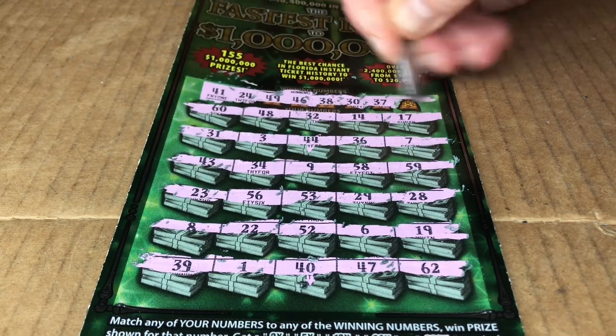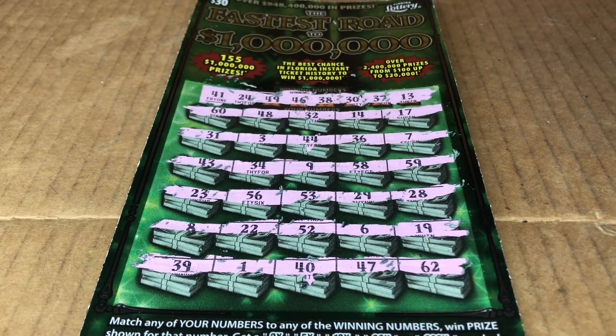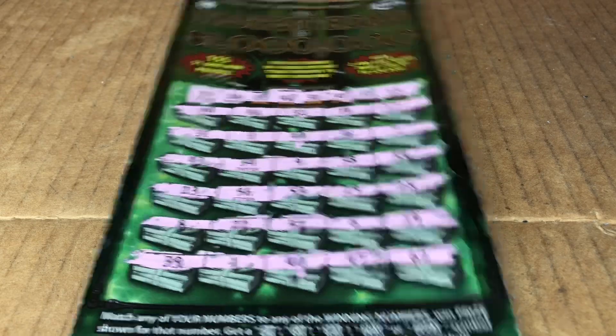47. Alright, last one. Lucky 13 — let's see if it is for us. 14. Reversity of 31. Alright, not a match. Let's see if the bonus box can save us.